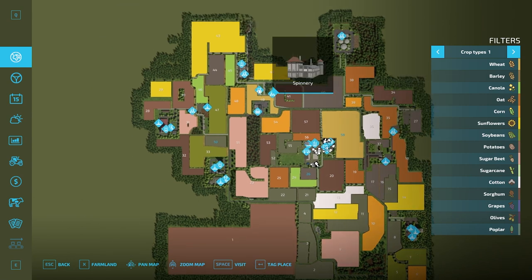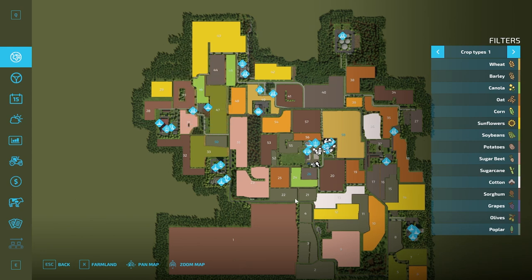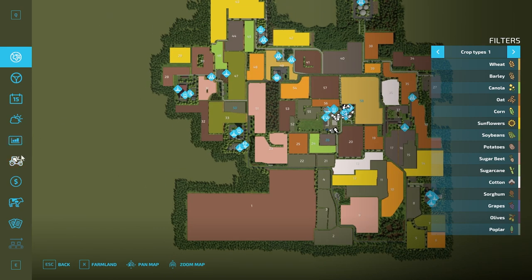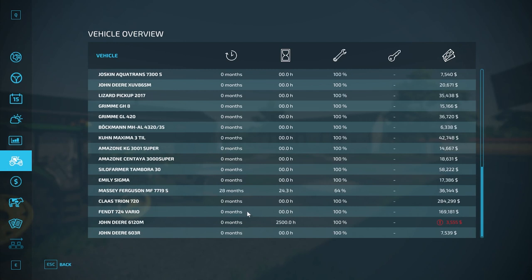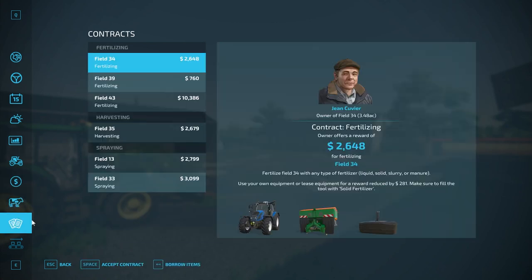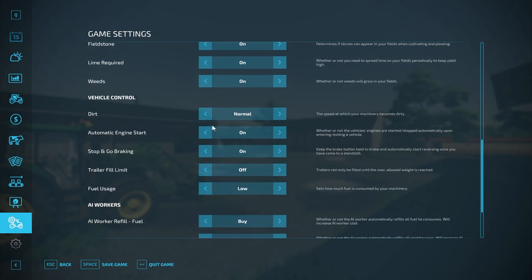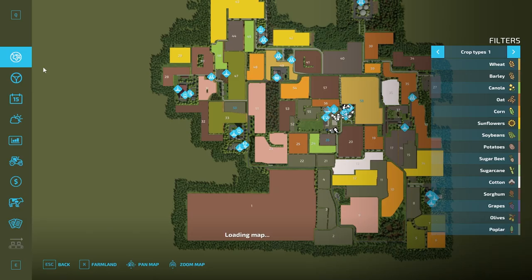The beet molasses might be at the sugar mill — that would be my guess. We'll purchase the sugar mill and I bet that's where you get beet molasses from. We have a hundred thousand dollars in new farm mode, no starting loan. We do own a cow barn and the chicken coop starting out. There are contracts in the fields you do not own, no production chains starting out, and there are 20 collectibles to be found.